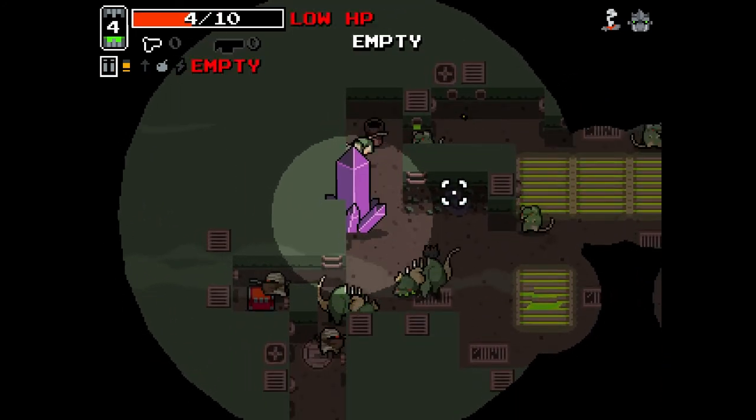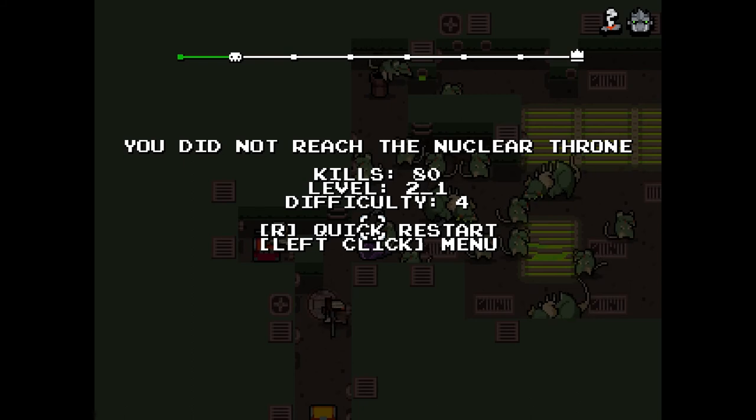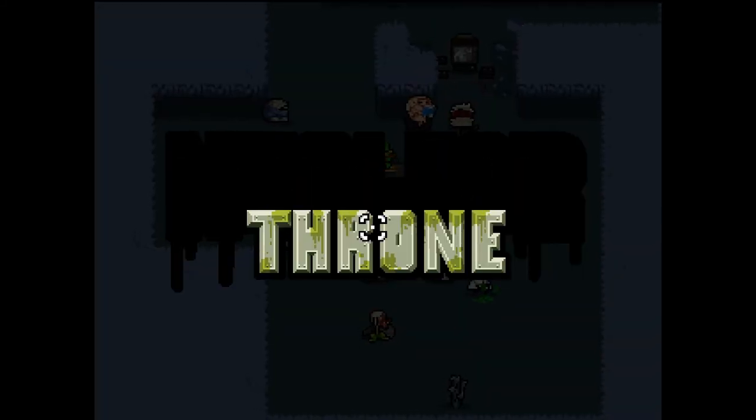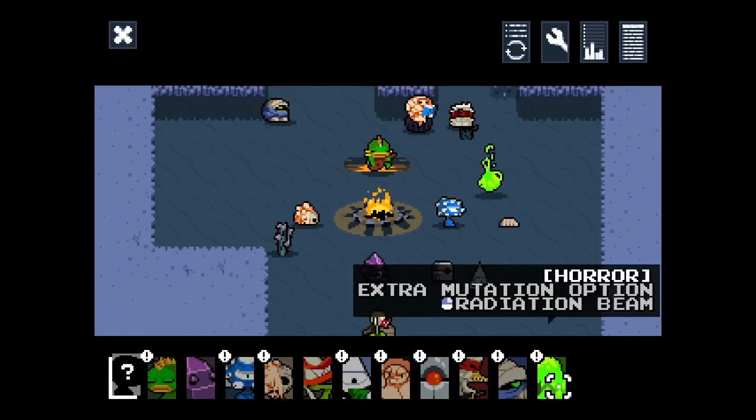We're dead. There you have it, folks. We've unlocked Horror through some magic or sorcery that I conjured. Maybe I was really good today — maybe I helped a homeless person or did a really good deed in my previous life. That's gotten me to where I am right now. But thank the Lord, we have unlocked Horror. Let's take a mouse over — extra mutation option, so we'll get an additional mutation when we level up. That sounds great. And that radiation beam. I like the Horror idol animation on the main screen.